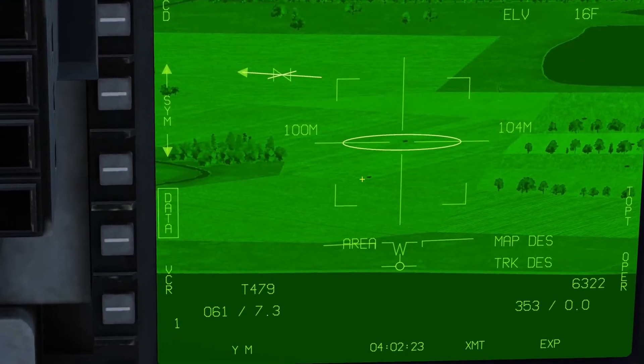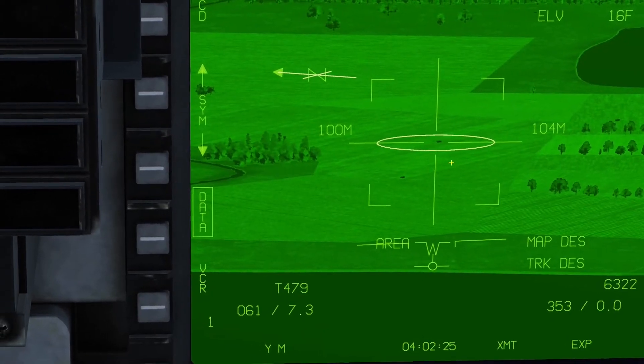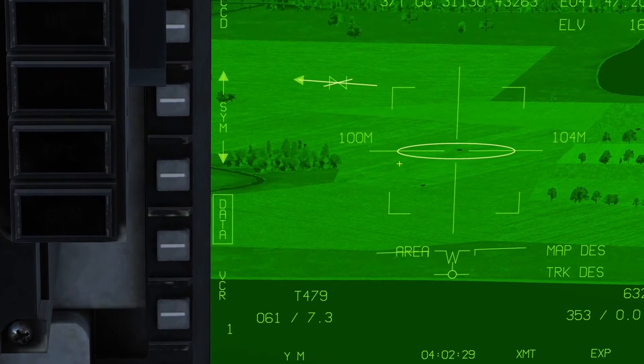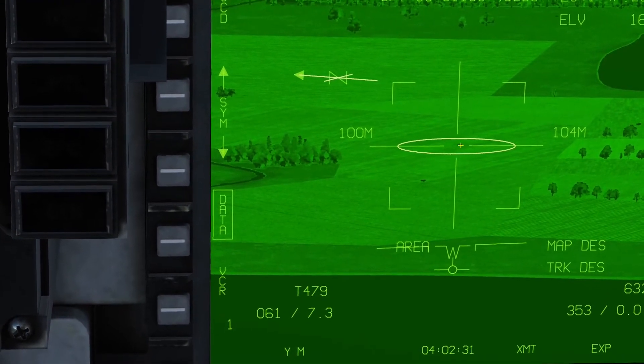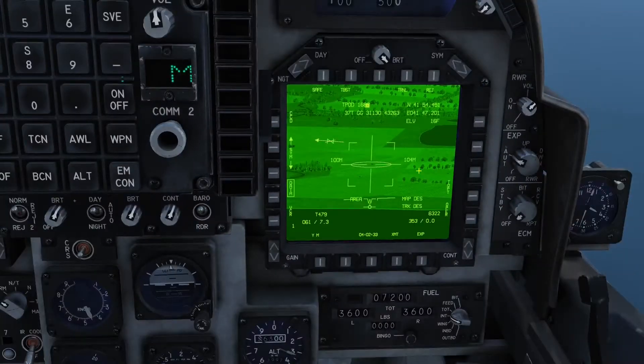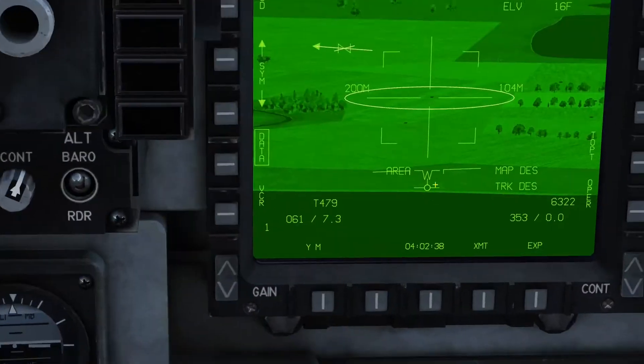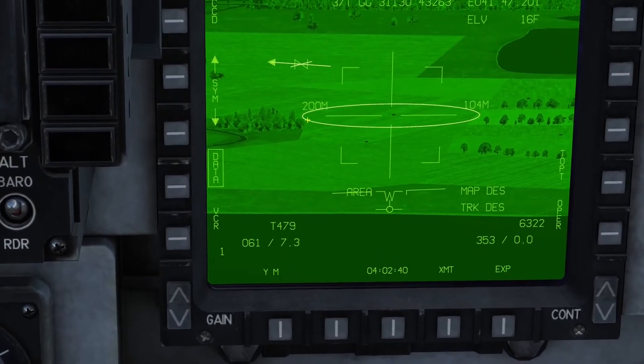That makes it very useful for when you've been getting a talk-on. So you could say if there's a junction with enemies 100m north, you could set it to 200, and 200m north would be there.